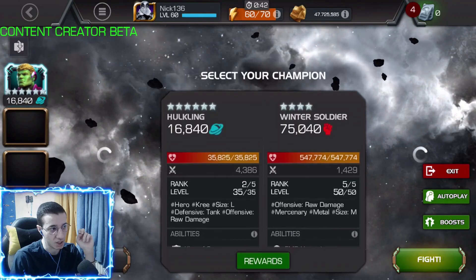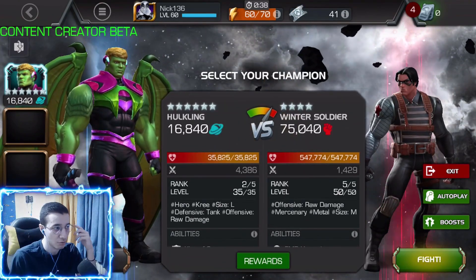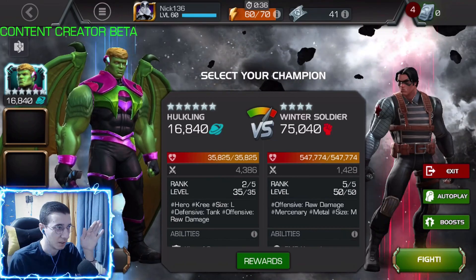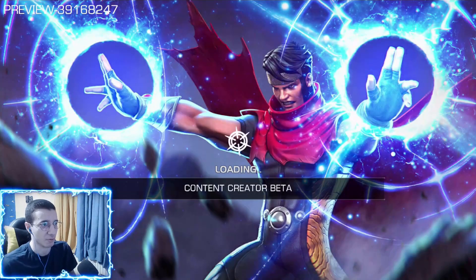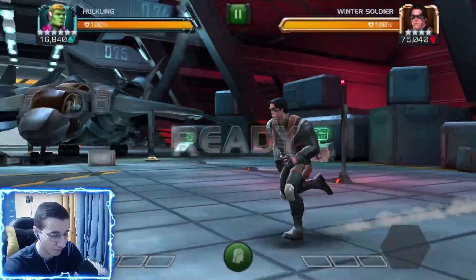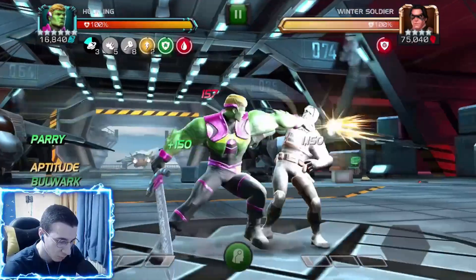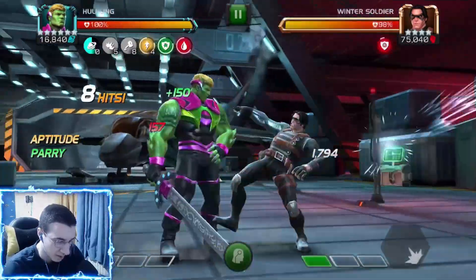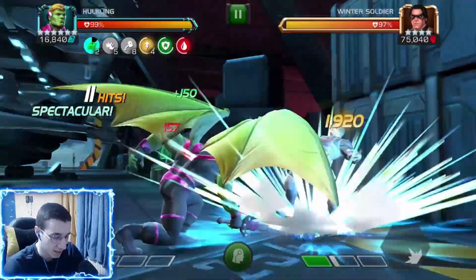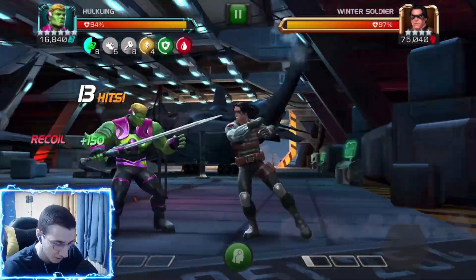Now I'm going to go for the shorter fight rotation, then we're going to jump into Labyrinth of Legends with Star-Lord. I can do pretty much the same rotation as earlier — you want to build up your buffs with a special three, because in longer fights you definitely won't have those buffs up naturally. I'm going to pop a special one when I get it so I can get more shapeshift charges faster.